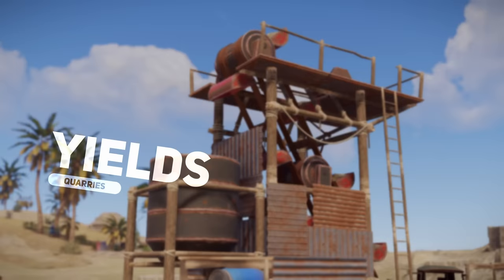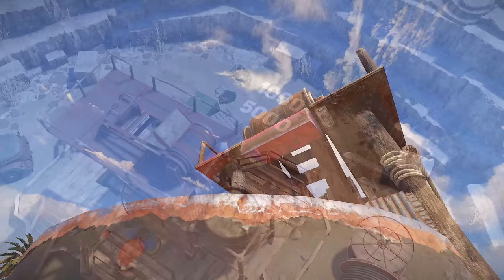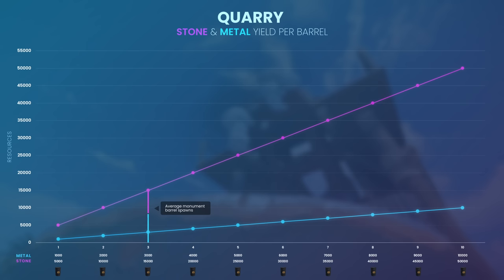Now let's examine the yields for the stone and metal quarry. On average you can expect to get 1000 metal ore and 5000 stone per diesel barrel. By looking at the yield for up to 10 barrels, we can calculate the expected amount of stone and metal ore that can be obtained. If you're working with a time constraint, here's the stone and metal collected for one barrel over time. If you'd like to convert the stone to useful items, here's the time it would take to collect.